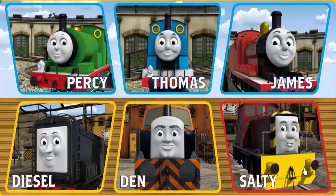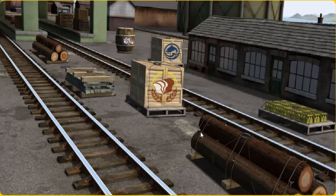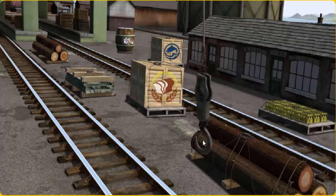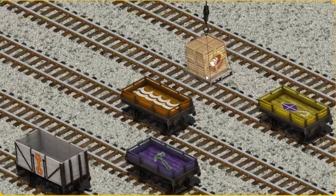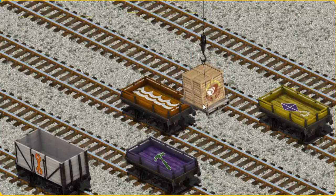Play again. It's a busy day at Brendam Docks. Thomas and his friends have many deliveries to make. Diesel must deliver the crates of bread to the fair. Show Cranky where the crates of bread are. You found them! Let's lift and load. Now the cargo must be loaded. Show Cranky where the yellow flatbed is.